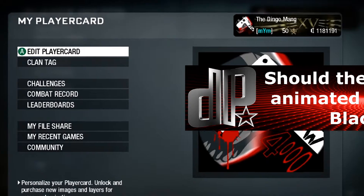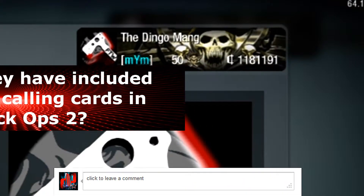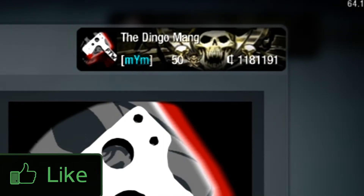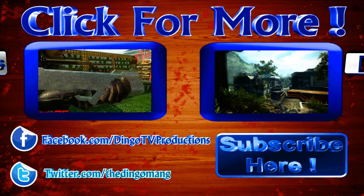So that's your question of the day: do you think that the harder, longer challenges should have really awesome calling cards, or are you happy with the way they are? Anywho, that's it for this production. Thanks for clicking that like button, and sub for the next production where I'll be teaching you how to spawn trap the map Drone. As always, I've been Dingo and you stay classy.